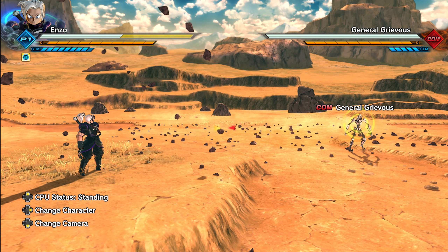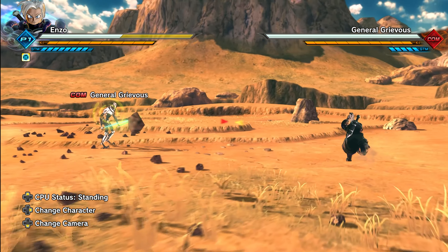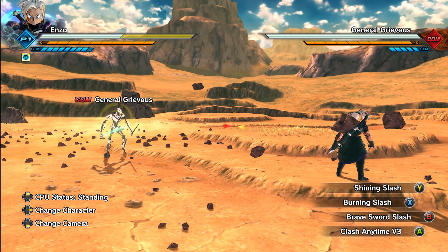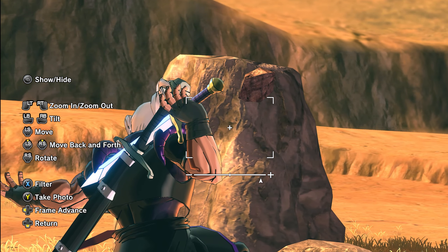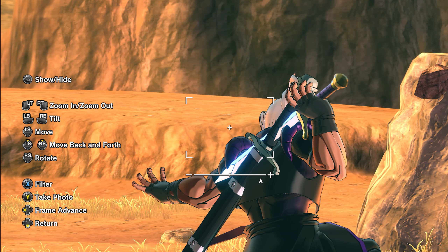So I changed up all of my moves to just sword attacks, so we can see if the sword model works for everything. We already know it works with the actual moveset, but let's see if all the attacks work this way — hopefully, because then you could actually make a swordsman build with this mod. Let's start off with Shining Slash. It looks like it's gonna grab the standard sword you normally get... actually wait — it does work, but it's as if he's holding two swords.